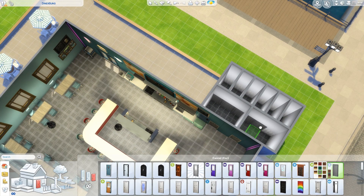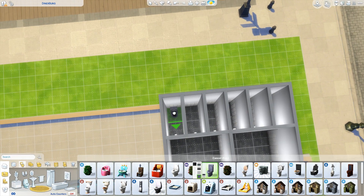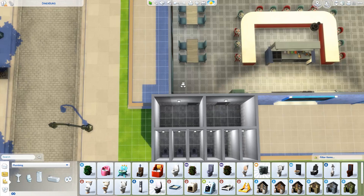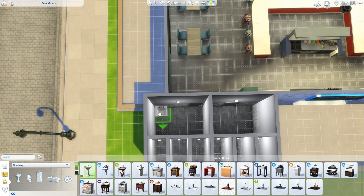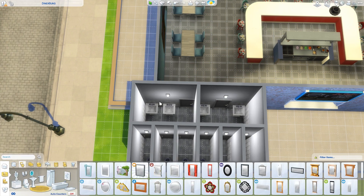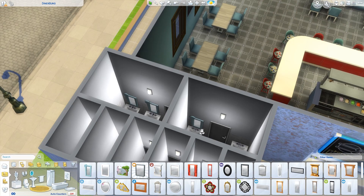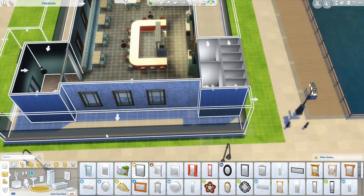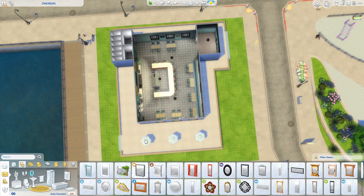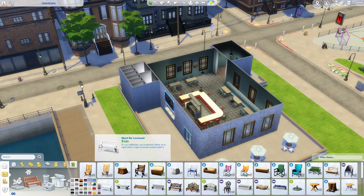Now I'm populating the bathroom with doors for the stalls, the toilets, and I'm going to add the sinks. It occurs to me that to be a properly accessible bathroom for people with disabilities, you could actually make this a two-stall bathroom — one regular skinny stall and one double-width one. That would make more sense realistically. So if you are downloading this build from the gallery, that's a suggestion you could make.